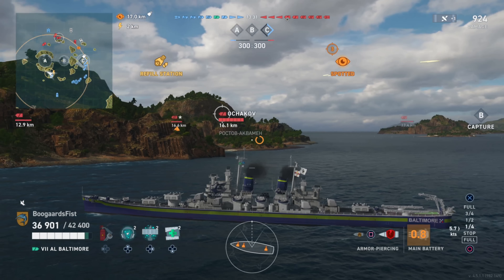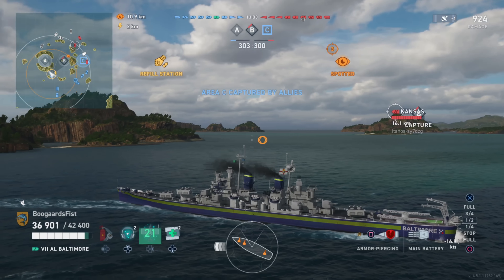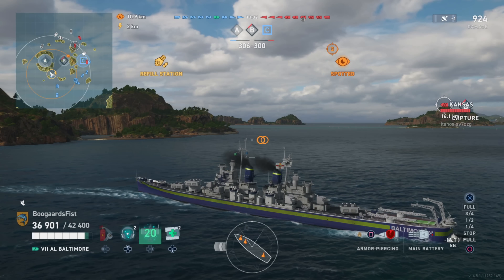We'll fire at the Achikov whenever we get a chance, but there's nothing to really support from A or B. Keeping an eye on the map - they've got a lot of ships hanging out in the north. There is one cruiser going around the far western side of A. We popped the radar as soon as we saw B getting captured, since we were spotted for a while, hoping to catch him and get some defensive play, kill one of the destroyers.